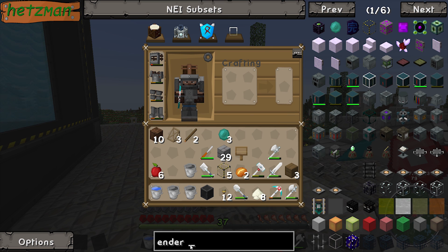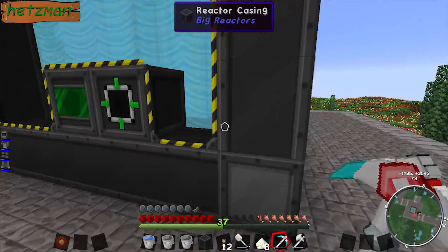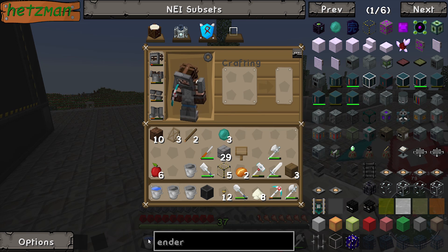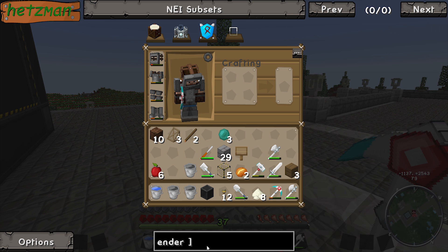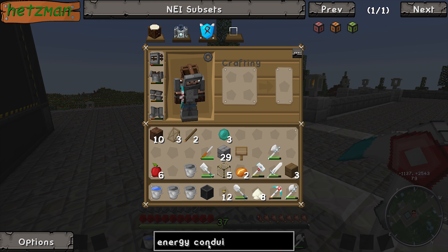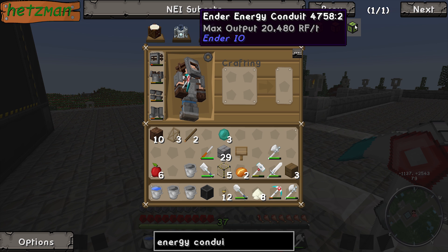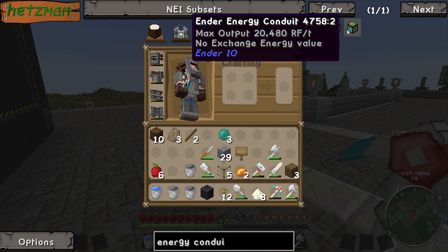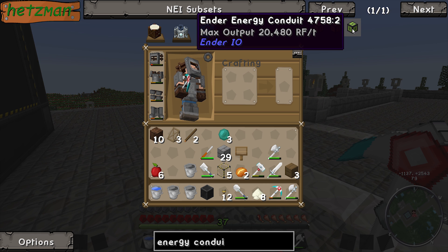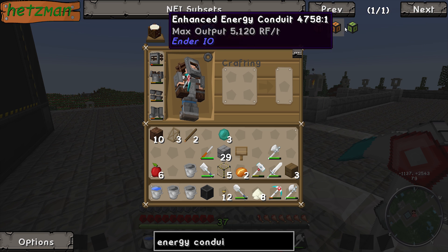The ones we're gonna need, we're gonna need energy for. I'm gonna basically set up a temporary shop over here, or maybe downstairs, so that we can actually build the wires. What we're gonna use is — if you look up on NEI, type in energy conduit. Yep. Look for the light green ones, the ender energy conduits. See how they say max output is 20,000? Yeah, they're higher than any of the other ones. So that's what we want.